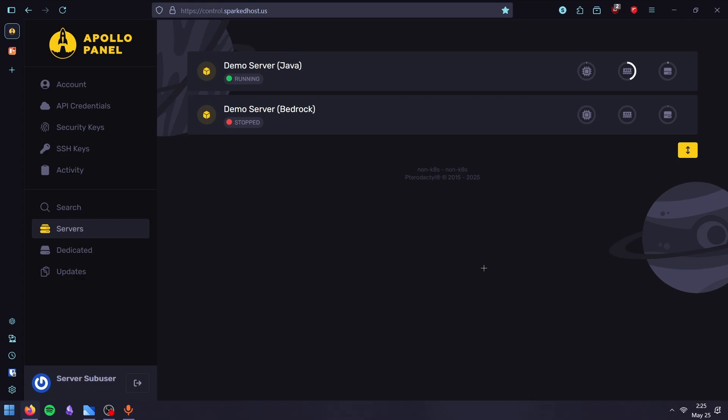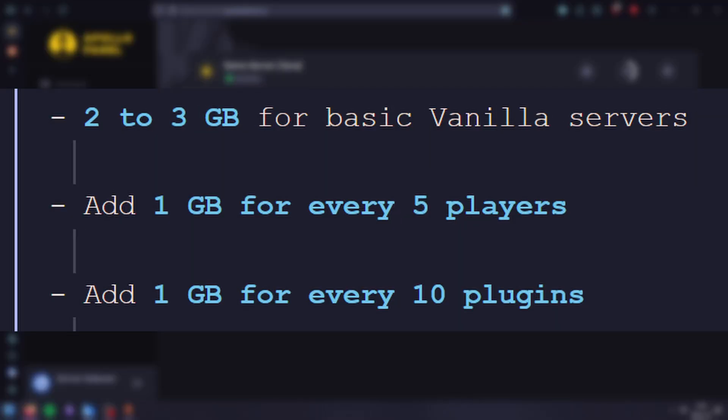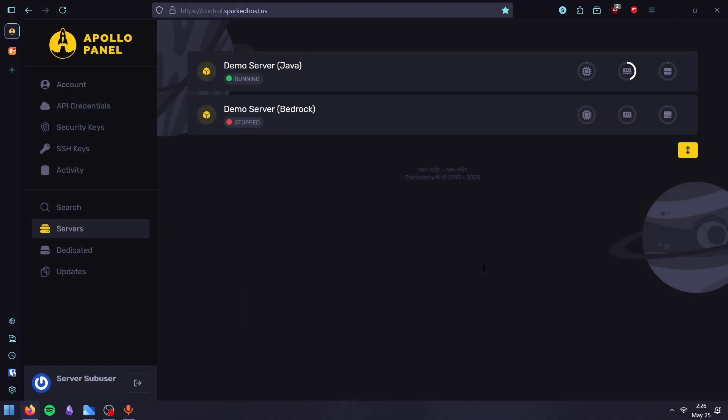If you're running a clean, no-mod server, here's what we recommend: 2–3GB for basic vanilla servers, add 1GB for every 5 players, and 1GB for every 10 plugins. Keep in mind that newer versions like 1.20+ tend to use more RAM than older versions, so scale up based on the version you're running.